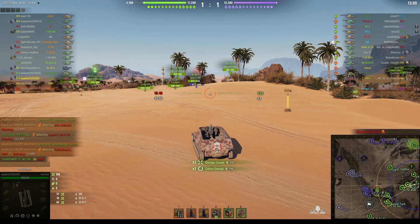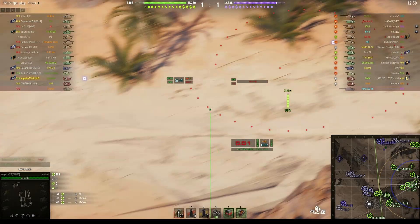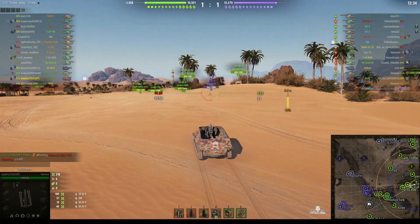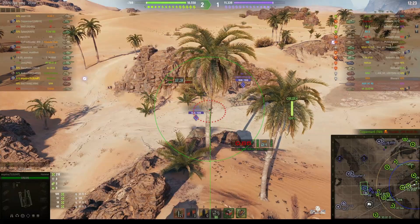It wasn't a direct hit — it was actually a near miss. All you have to do to relocate is just move a little further back, a little further forward, or just change your angle to the enemy. Direct hit there, that's for certain — 109 hit points this time. Difficult to hit that one hiding in the little rock overhang, but she can definitely hit these guys.